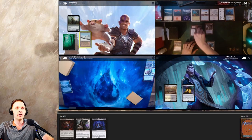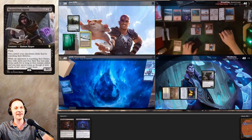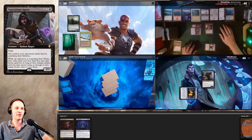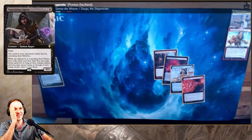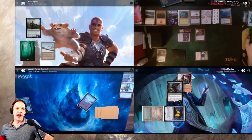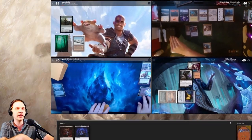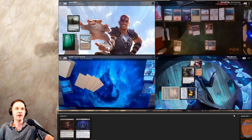In response to Minsk's fetch land activation, I cast Opposition Agent. I have a policy — I always kill my friends first. I steal a Badlands from Minsk. Stealing a land with Opposition Agent isn't huge, but considering I'm trying to win with Necropotence, that's quite good. I also kind of need land drops — I didn't have a land in hand.